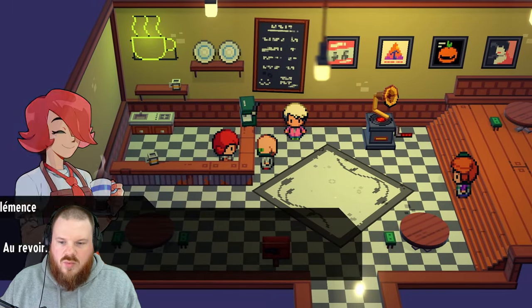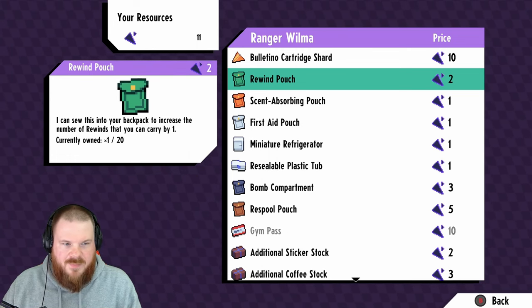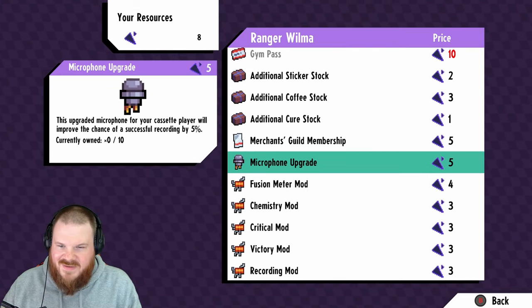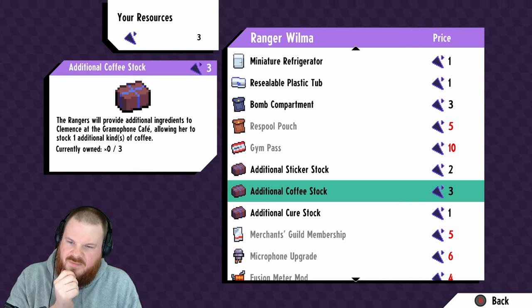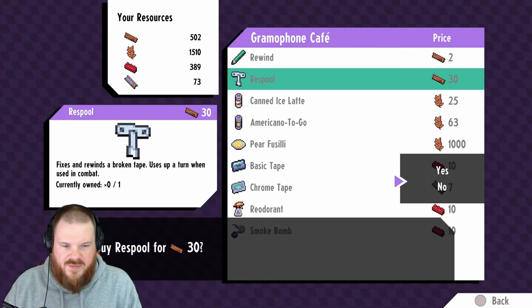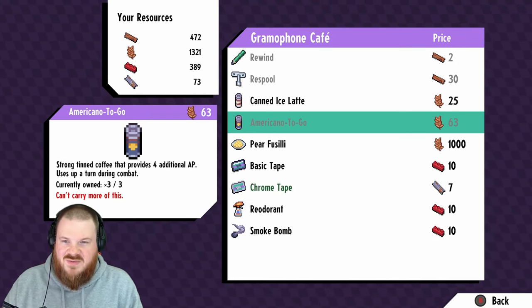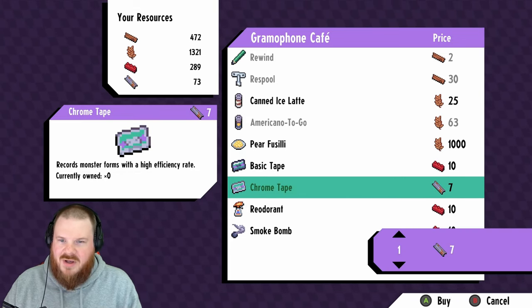We're going to spend some of those fused materials. We're going to buy one of these — that will allow us to carry an extra healing item. Fusion meter. Extra chance to record. The rangers will provide additional ingredients to Clemence at the gramophone café, allowing her to stop one additional kind of coffee. Because I've only been able to buy one kind of coffee so far. Americano to go — this gives us four additional AP. This is so good, so much more useful — this will allow us to use much more powerful moves. We also need tapes — let's grab three chromes.